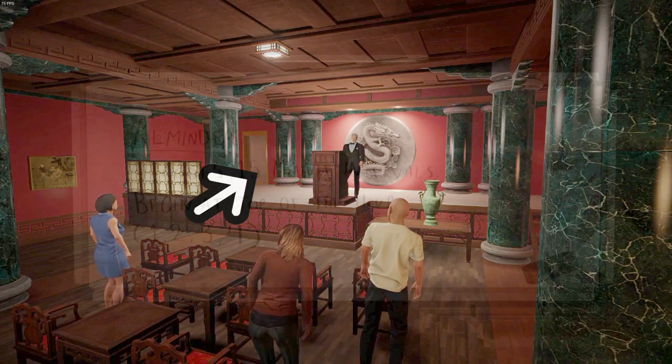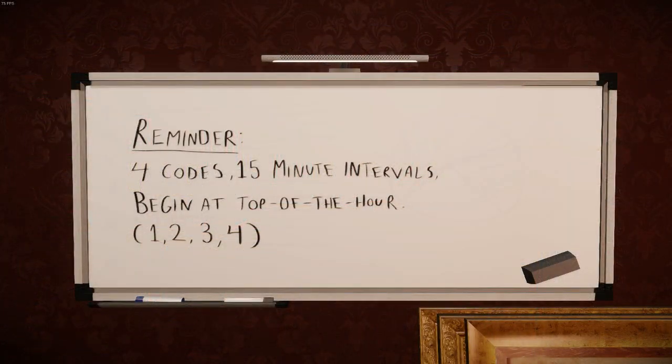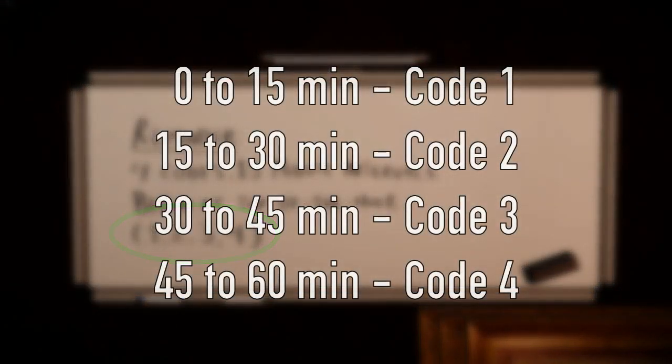Let's start with the back room's whiteboard. The key points from the clues on the board: four possible codes, of which the right one is determined by 15-minute intervals or quadrants, starting from the top of the hour — basically the zeroth minute. The order of the codes 1, 2, 3, and 4 matches the quadrants. So if it's the first quadrant, it will be code number 1; second quadrant will be code number 2, and so on.